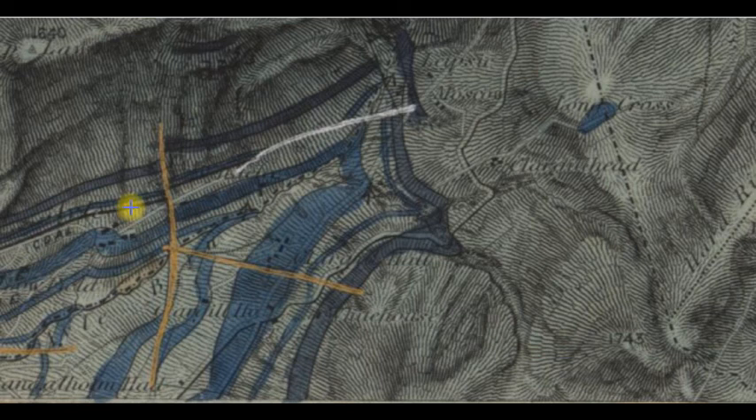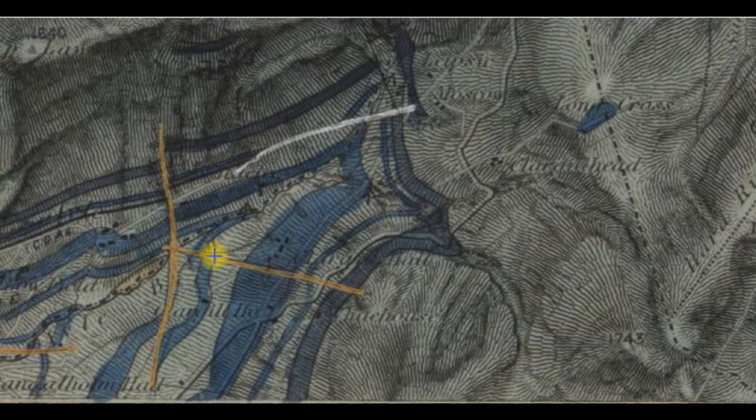But it shows us where the firestone coal will come round. The firestone coal is on top of the actual firestone sill itself. But this shows us quite clearly some of the faults. And this is the 1975 version - you can see the two faults that it shows on the other map there. And it shows clearly the Ale Burn lead vein there - and zinc, lead and zinc. Now we can see the crop of the firestone coal here, up near Leipzig.